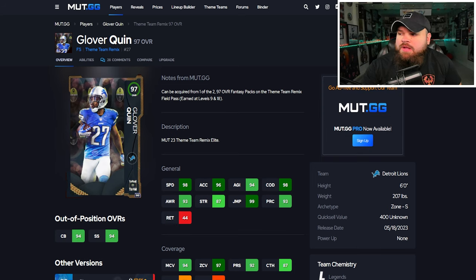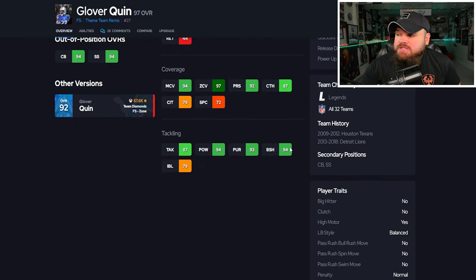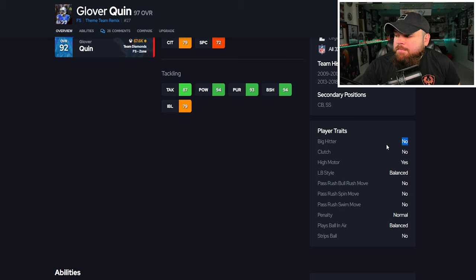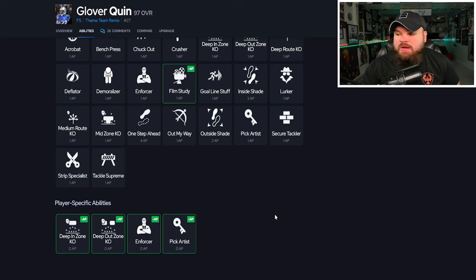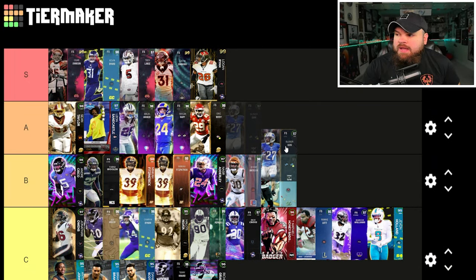Right after that we get Glover Quinn. You can get this card for free and he can be up to 99 speed, 93 play rec — a tad bit low — good zone, good man, and really great block shed. I wouldn't recommend playing him in the box; he's better over the top. For traits he doesn't have big hitter on yes, and play ball near balance, but he gets every single team chem.